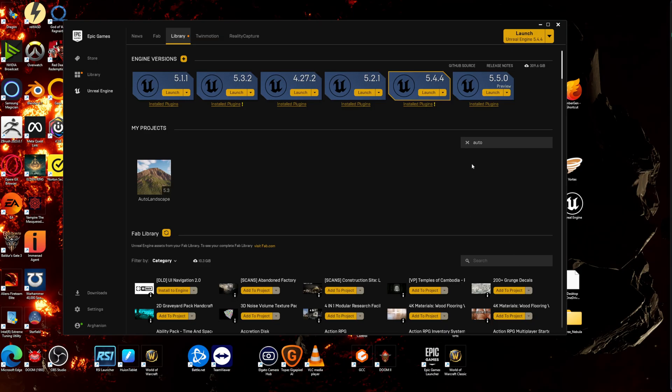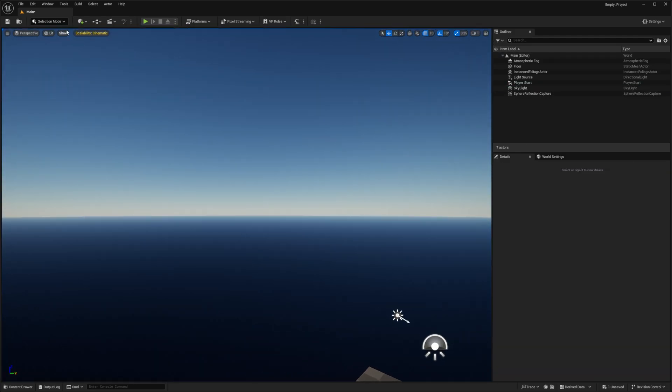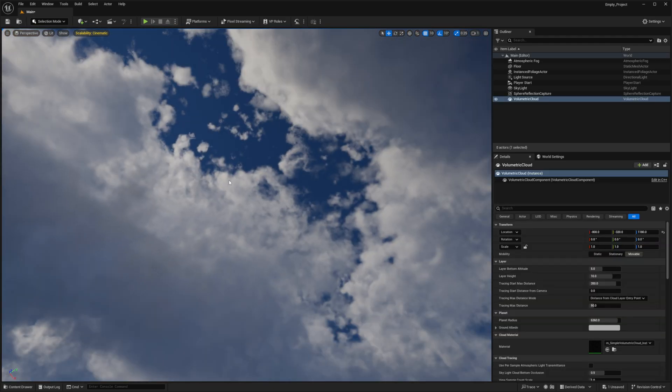So unless you're using Unreal Engine 5.5, and let's say you're using Unreal Engine 5.3 or 5.4, the best way to get a better looking volumetric cloud that comes default with Unreal Engine is to use Unreal Engine 5.5 and get the material from there first. So I've created an empty project in Unreal Engine 5.5 so I can give you guys the material we need for the new cloud system. I'm just going to add a volumetric cloud into the scene.